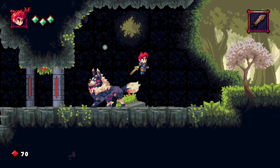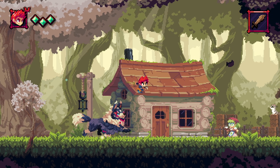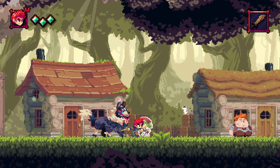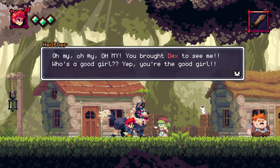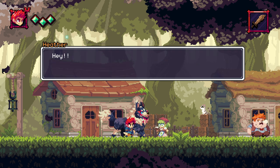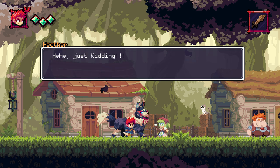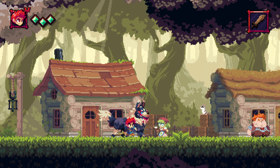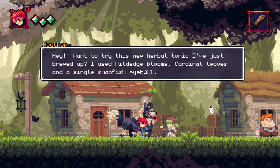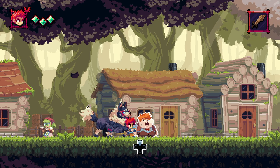You always want to try to add little sound effects to your game, but having the bees kind of make a fart sound when they shoot out stingers — I'll leave that to you all. Oh my, you brought Dex to see me! Who's a good girl? You are so blessed to have a friend like her to watch over you, Flynn. Want to try this new herbal tonic I just brewed up? I use Weld Edge Blooms, Cardinal Leaves, and a single Snapfish Eyeball. Just kidding — I would never use leaves in my tonics.